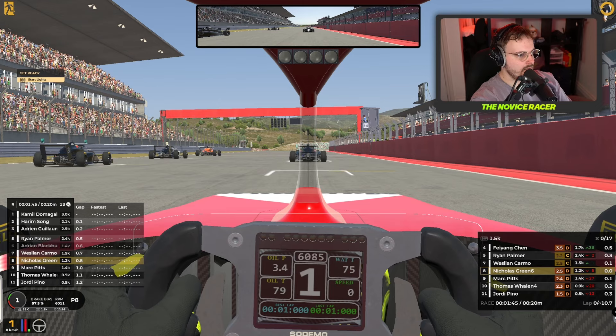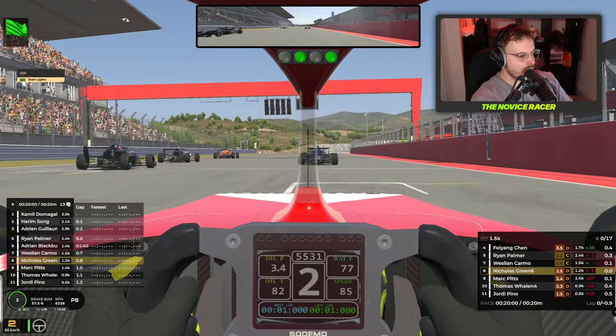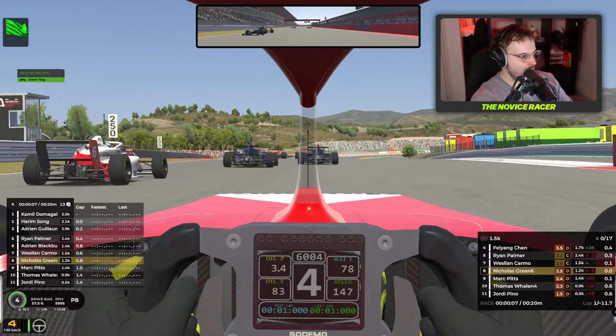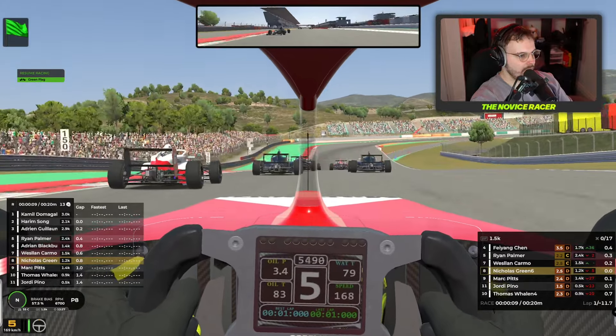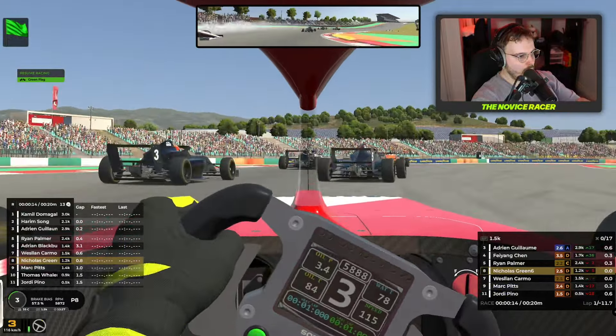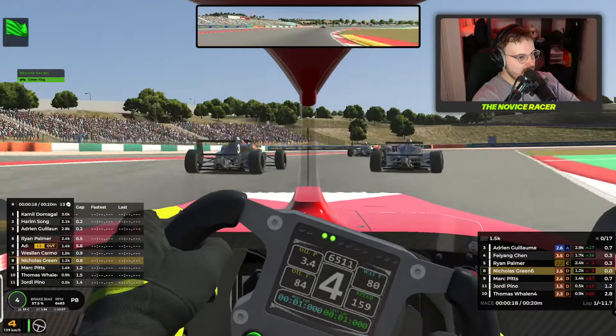We're starting in P8. The lights are on and we're away. A couple of people didn't start. I'm starting P8 — there's 12, 13 in this race, so five behind me. Coming up to the first corner now. Oh, there's been an incident with a guy with the same livery as me, so I've made up a place there. Not exactly sure what happened.